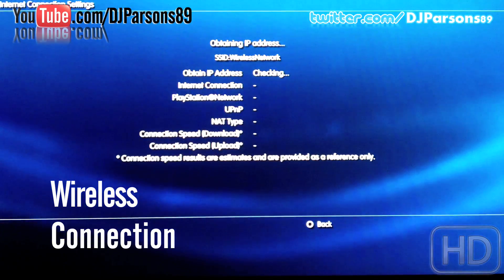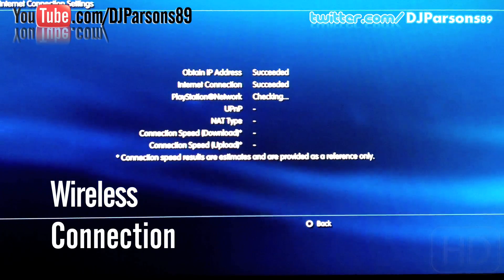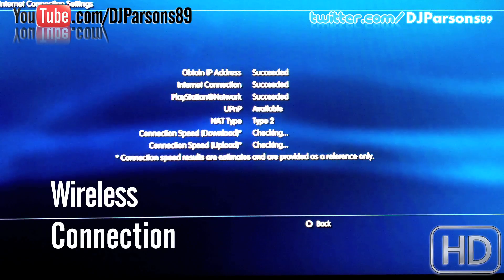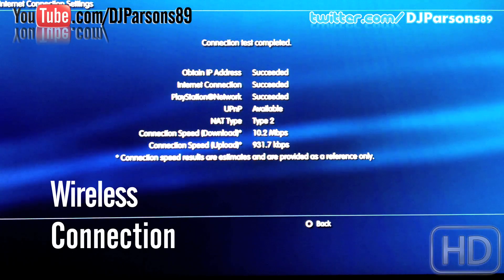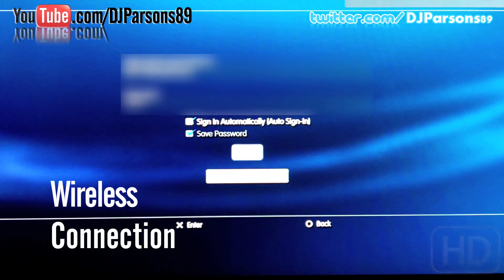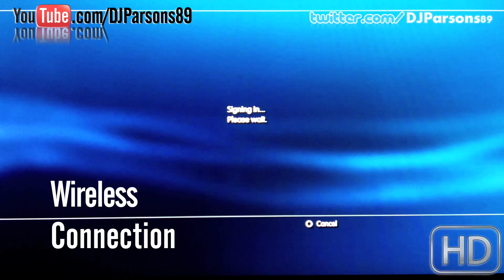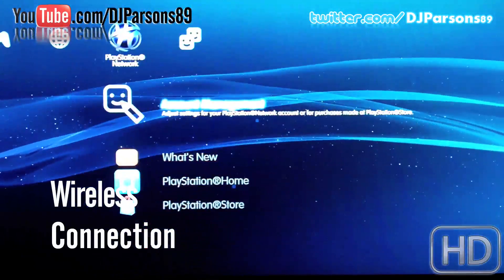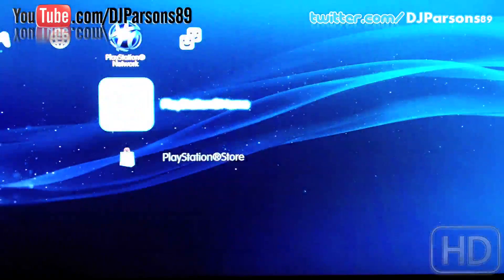With wireless, the internet connection succeeded, PlayStation Network checking succeeded, and it keeps going until the connection test is completed. So obviously wireless works — I can sign in and see my friends online. But the thing is, I don't want a wireless connection.